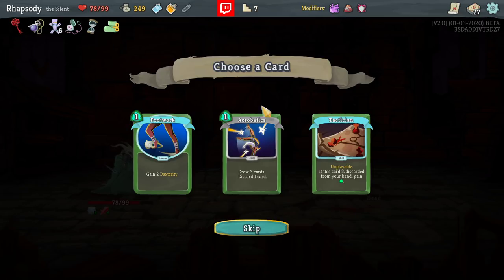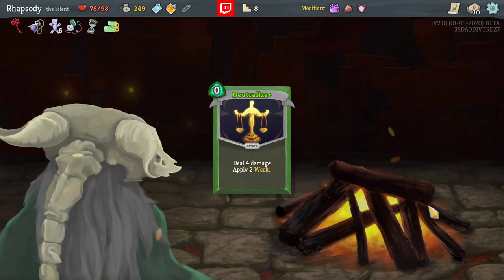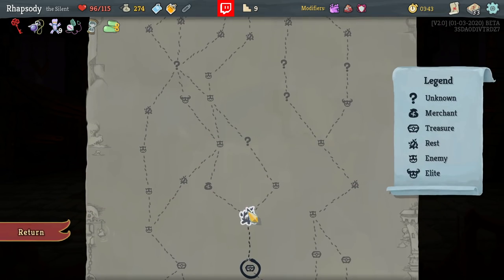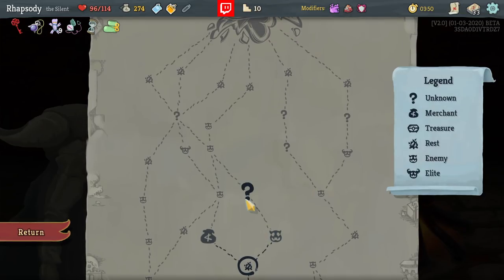I also really want the Neutralize upgrade so that the Heal Hooks are more effective. Omamori — negate the next Curses you obtain! How about no, Omamori? How about no, Omamori? What do you mean that was a tacked-on joke after the fact? I was planning it the whole time.